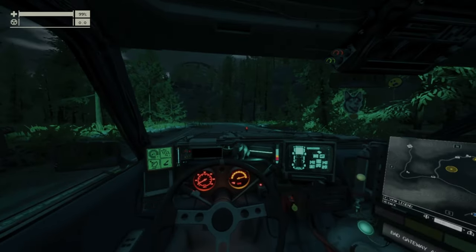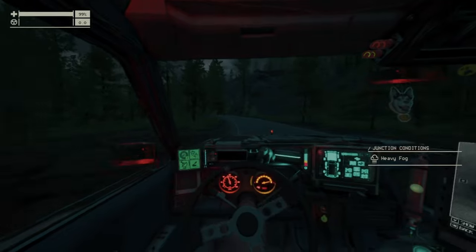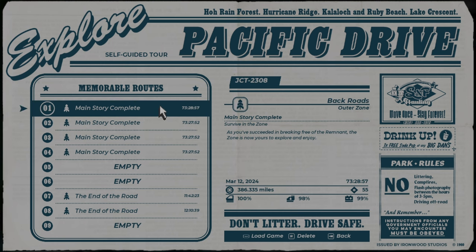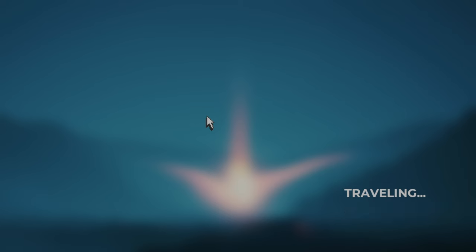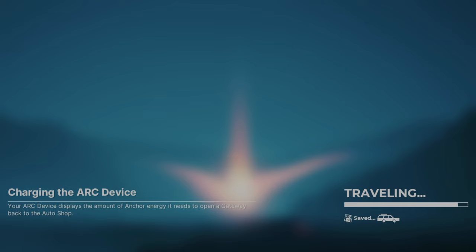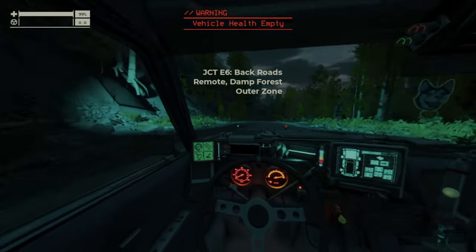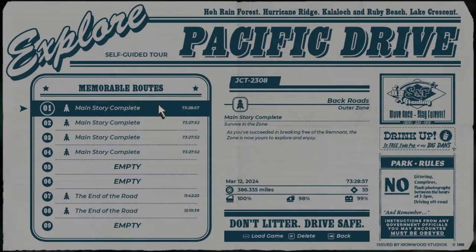So now when you are here and if you mess up this junction or do something wrong and you just want to restart it, you can just load this save how many times you want and reload the same junction. As you can see I'm back at the same junction with everything good. You can do this as many times as you want — it's gonna always be saved here. So you can reload this one how many times you want until you pass this junction successfully.